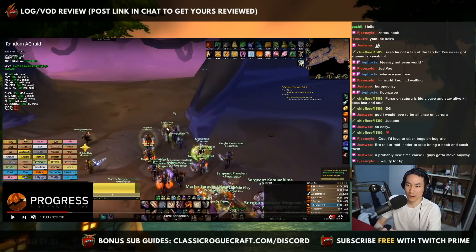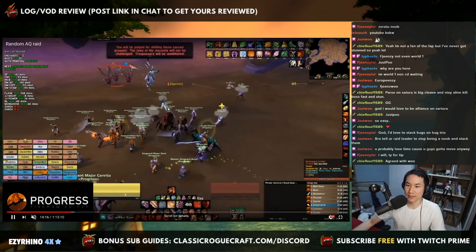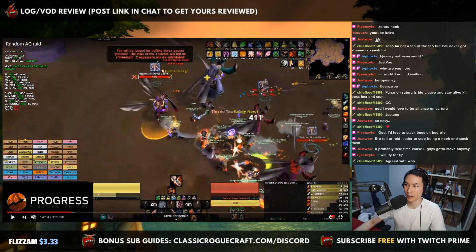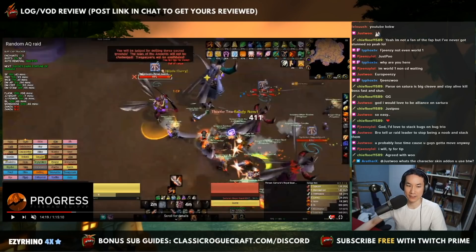On both Alliance and Horde side, you want to try to stun close together — that's standard because of cleave. Progress goes in and you'll see they try to stun everything with a Hodge. Everything gets Hodged. It makes it super easy for Alliance side — it's generally the easiest opener because you can do it from range. You don't have to worry about your rogues being in range to stun everything properly.